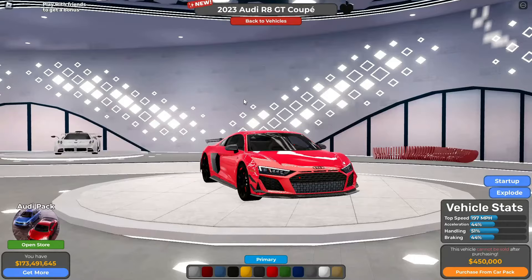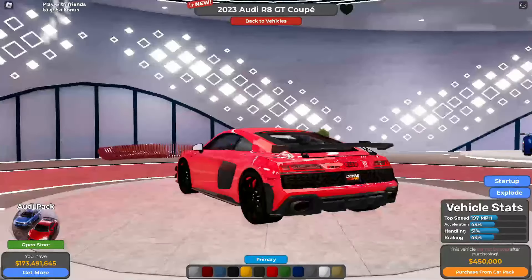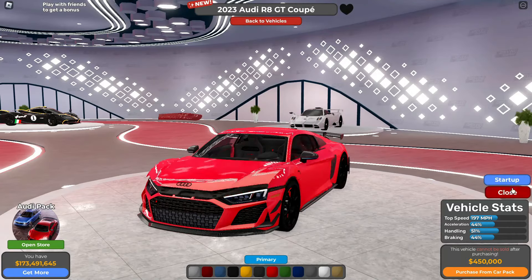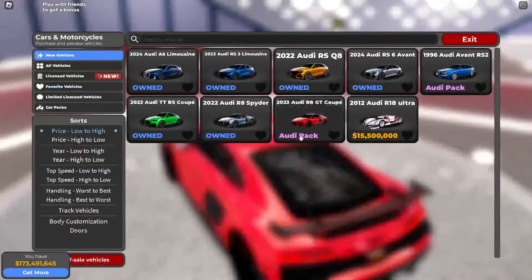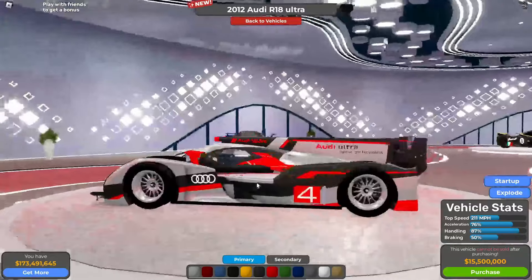Then we've got the Audi R8 GT Coupe, which is part of the Robux pack and worth 450k. It's probably one of my favorites — I like the R8, it's a nice-looking Audi. Top speed is 197, handling is 51%, braking is 44%. The interior looks really nice and the engine looks extremely detailed.